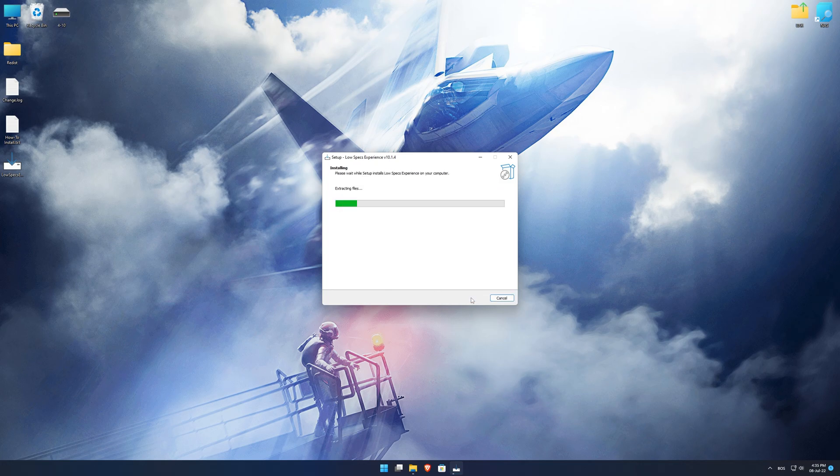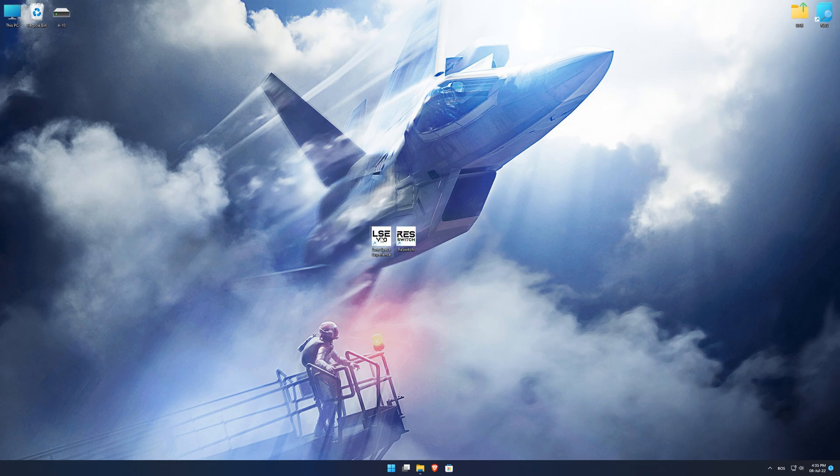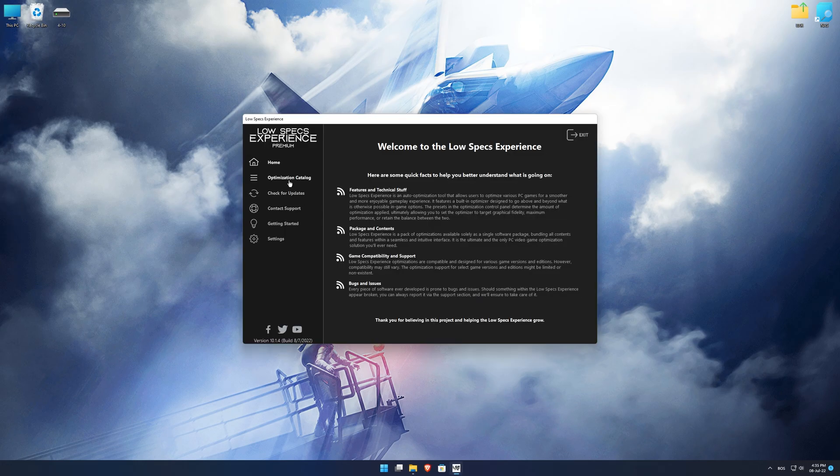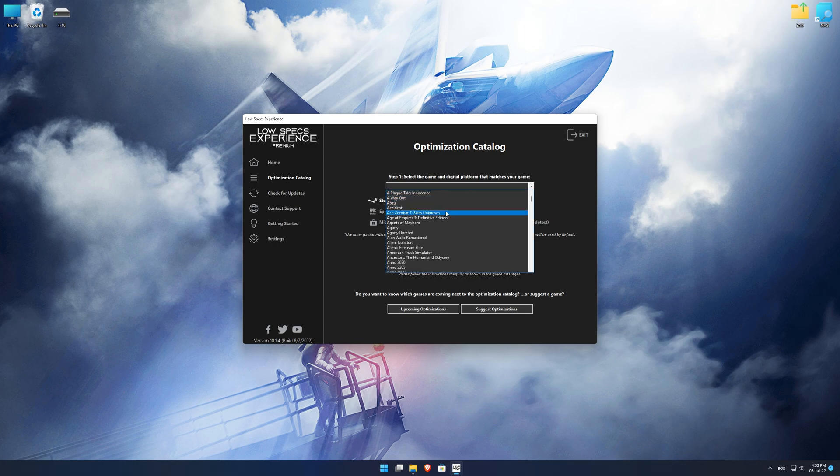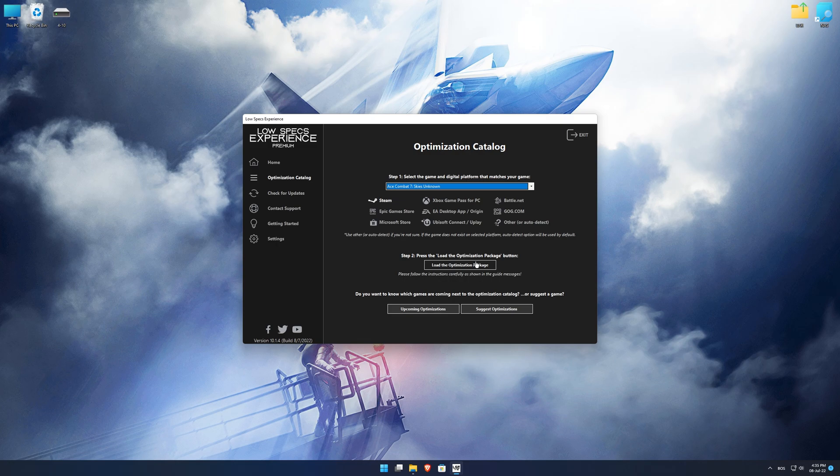First of all, start the installation process for the Low Specs Experience. The download link can be found in the description of this video. Once it's done, start it from the newly created desktop shortcut and select the optimization catalog. From the top of the menu, select the applicable digital platform and then select Ace Combat 7 Skies Unknown from the drop-down menu. Once that is done, press load the optimization package.